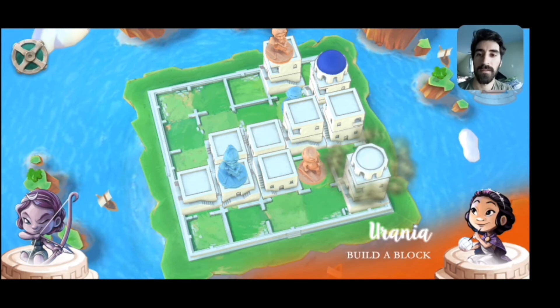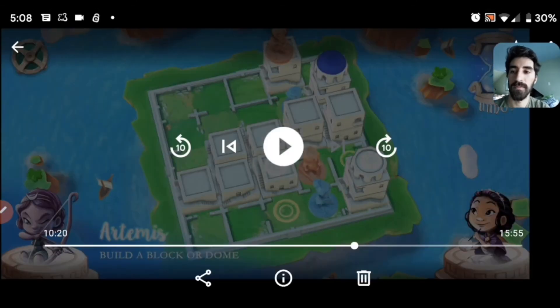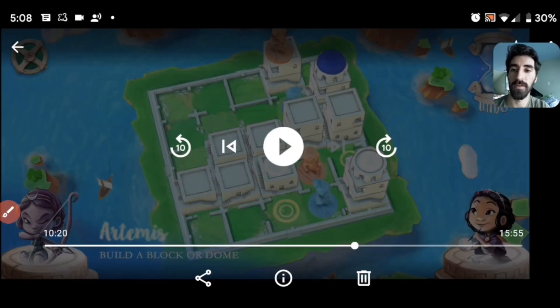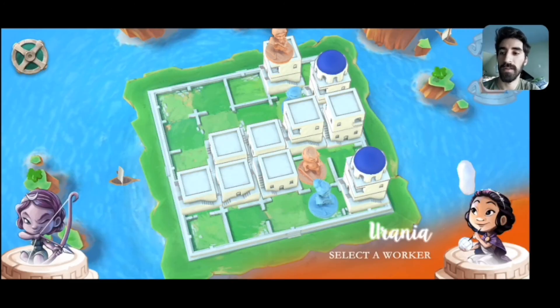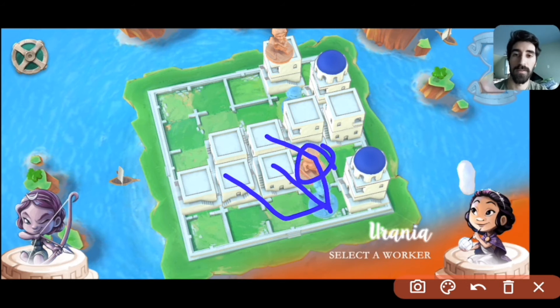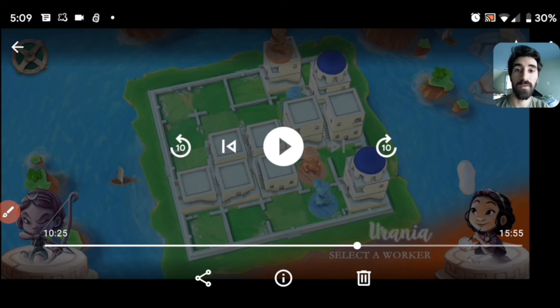Urania, instead of making the threat I thought she was going to make, makes a different threat — this worker moves off the edge of the board and threatens to win here. I have only one move I can make in response, so I go and dome. I am in fact forced down to the ground, but luckily because of Artemis's mobility I'm able to get back onto this block, or this block, or if that worker moves I could get back onto that one. There are three different ways I could get back up, which means it's not possible for Urania to block all of them. This is the power of Artemis's mobility.